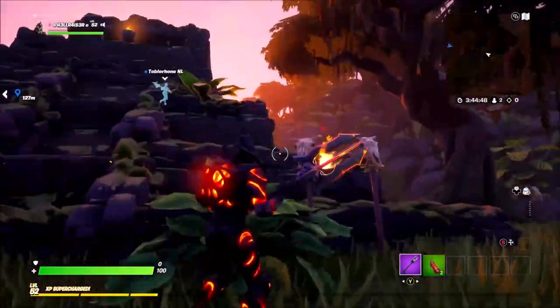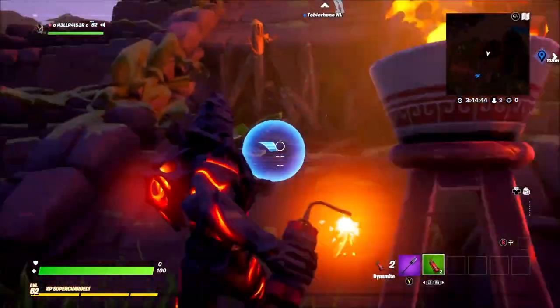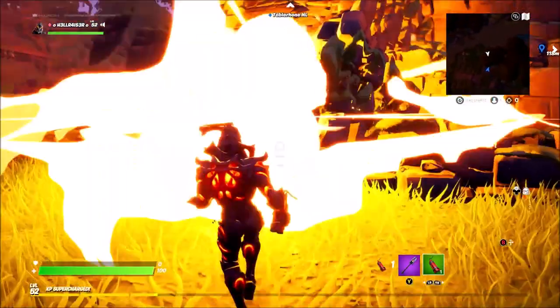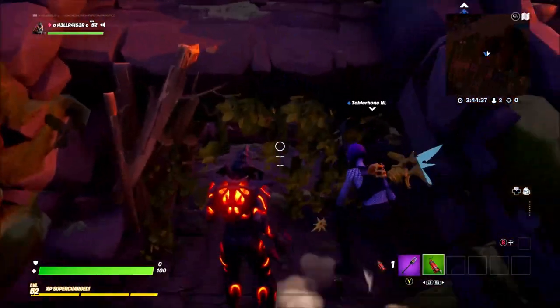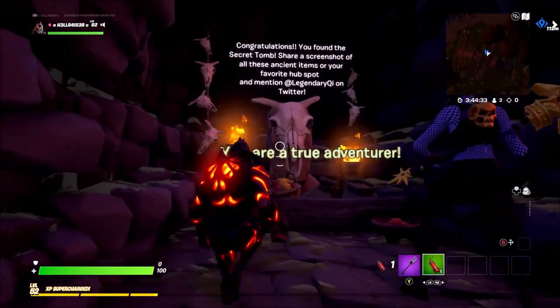Here we are back at the temple. If you come to the back side you're going to find this door, and all you want to do is throw the dynamite at it and it should blow up the door — there we go. Now let's head inside, and congratulations, you found the secret tomb.